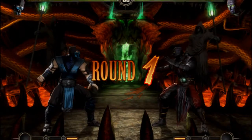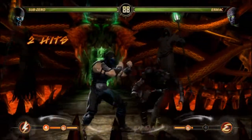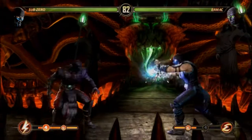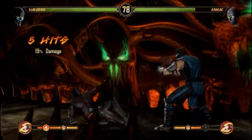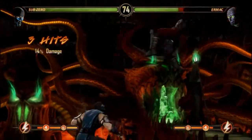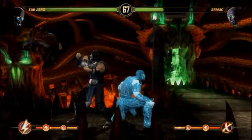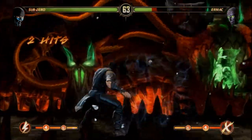I don't know why he couldn't do that to any of the other people he fought, or why he's not doing that to me right now. The string I'm using here is the 2-1-4, and then I automatically cancel that into a slide. It just looks cool — one of the first basic cancels I did in this game was the 2-1-4 into a slide.